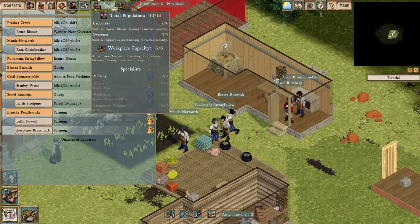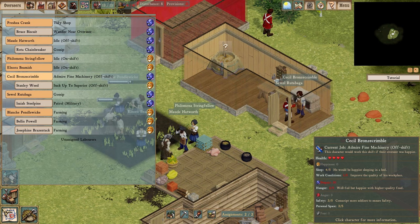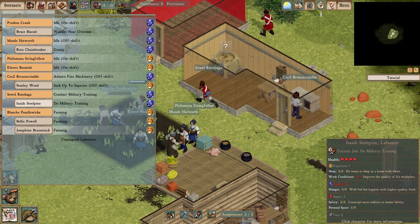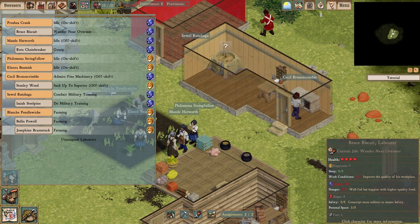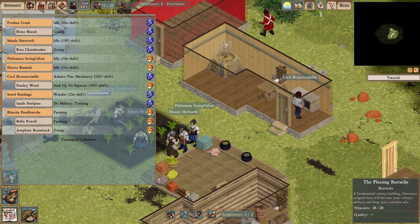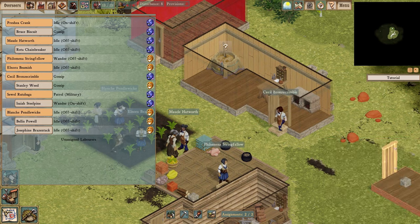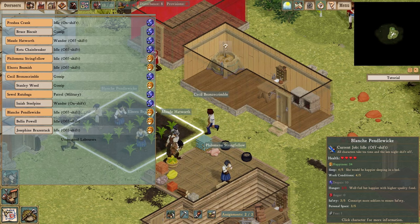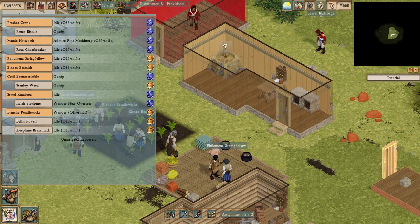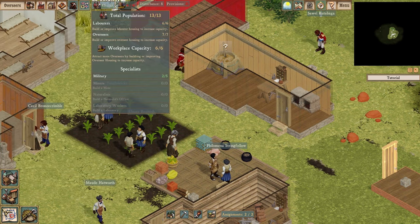Let's take a look at the population summary. These long orange bars are overseers and these shorter beige bars are workers who work under the authority of the overseers. This emotion icon on the far right is a quick summary of how these colonists are feeling. They're split about half and half between sadness and happiness, which is much better than at the start of this video when most of them were sad.